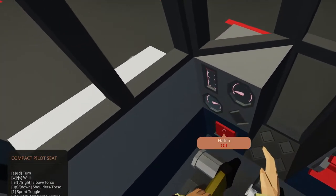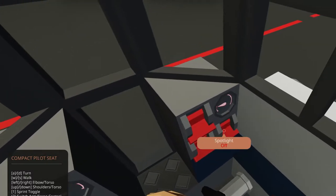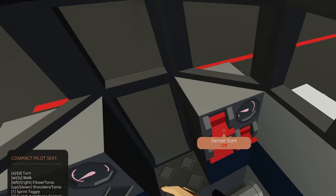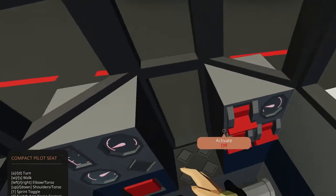Hatch. What do we have to do to get it going? Gen set start. Activate. Spotlight. Should I read the directions? Let's read the directions. Okay, quick start: open hatch, hop in, turn on gen set, activate actuators.